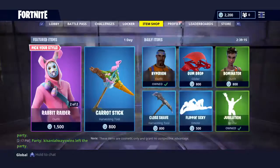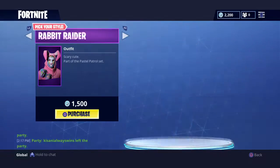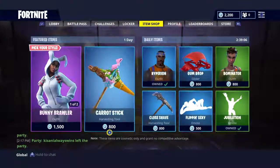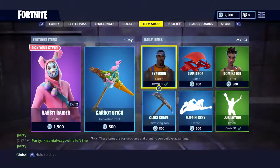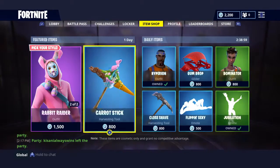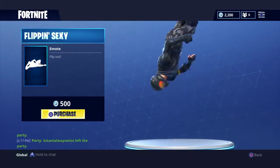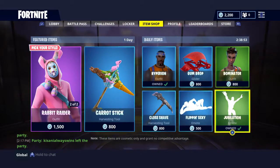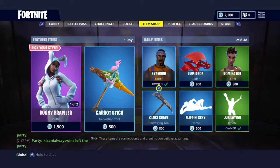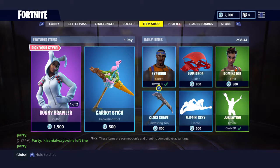Next we're going to be showing you the item shop. They have Rabbit Raider, Bunny Brawler, Carrot Stick, Hyper, Gumdrop, Dominator, Co-Save, Flipping Sexy, and Jubilation.